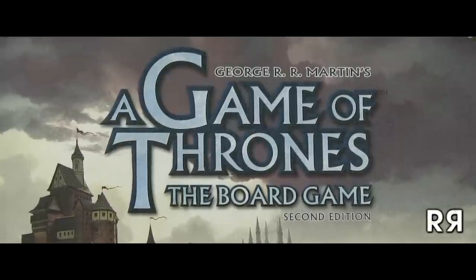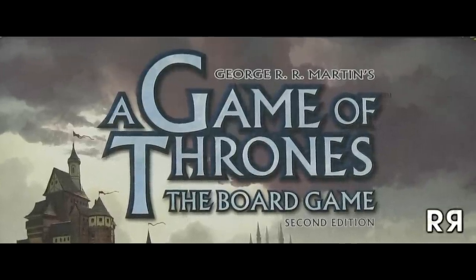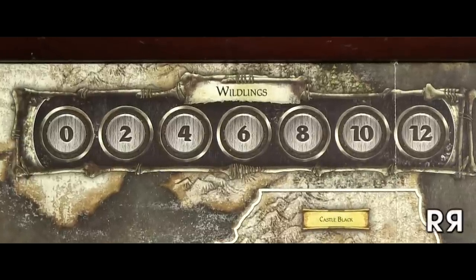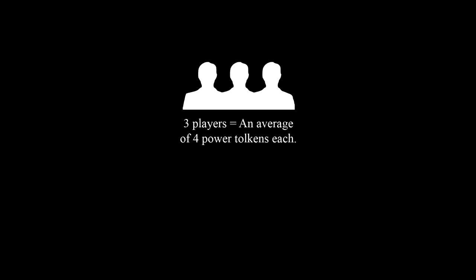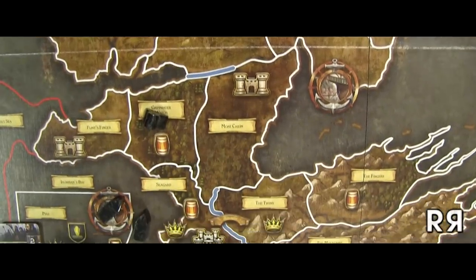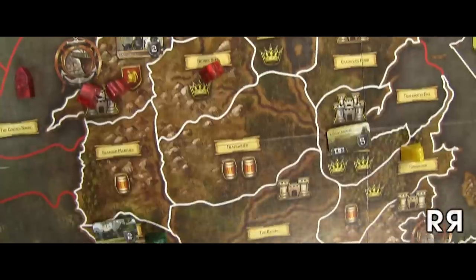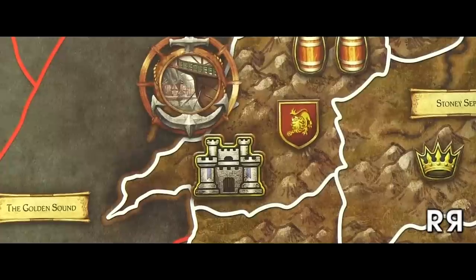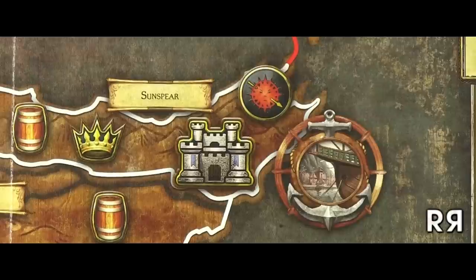It's a fairly unique dynamic that you won't find very often in competitive games. The Wildling track and bidding doesn't change for how many players you have, so it's going to be more difficult with less players and easier with more. Besides that, the amount of players makes a huge impact on the game at large. With the minimal amount of players, a portion of the board is completely inaccessible, and you are only allowed to play Stark, Baratheon, and Lannister. As more players join, Greyjoy, Tyrell, and Martell are unlocked, in that order.